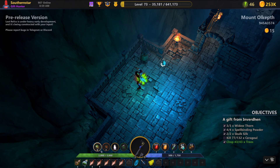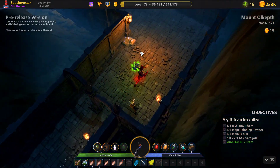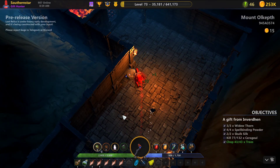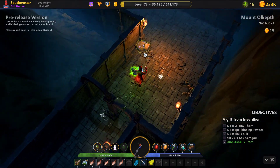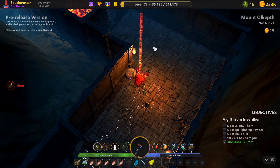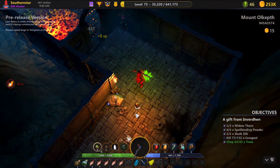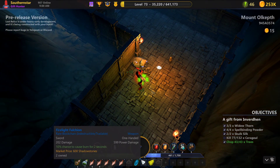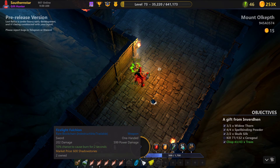Let's continue on with our run. I'm not sure where you get these shadow stones — it may be just for a Founder's token holder still. Anyway, it's so nice to get a blockchain weapon, the third one. There's a 10% chance to cause a burn for two seconds.